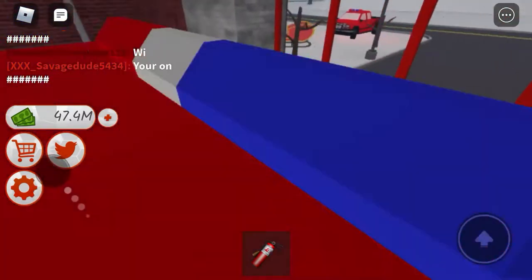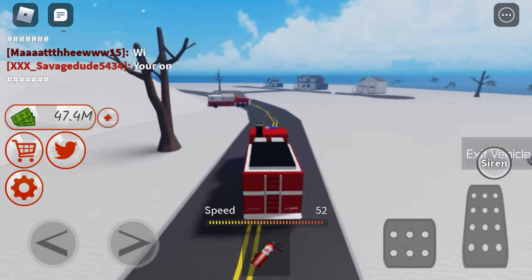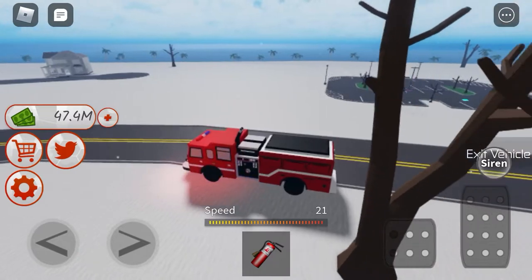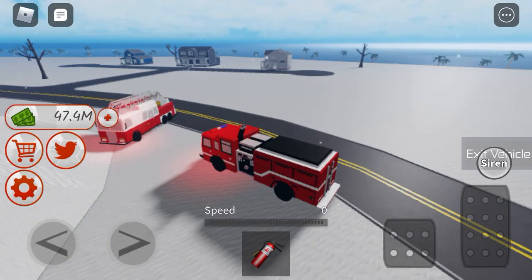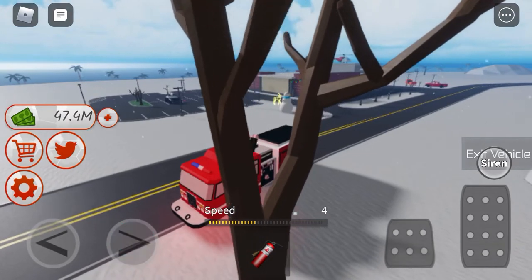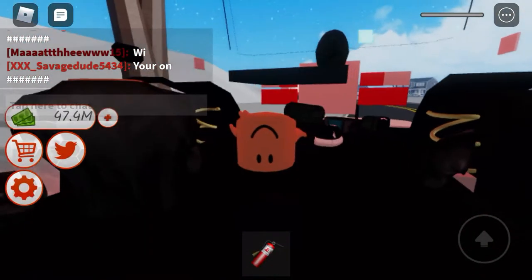All right, close that door and get out — unit number three. This big boy is my favorite fire truck in this whole game. Let's see if it's unstuck. Let's park it right here and exit the vehicle carefully so nothing breaks. This is the grand tour of this vehicle — super nice, beautiful. This is my favorite truck so far in the game. Yeah, that's the inside — nothing much.